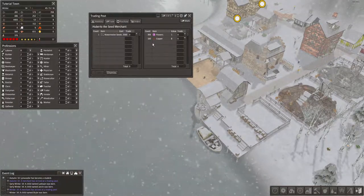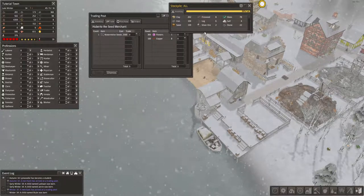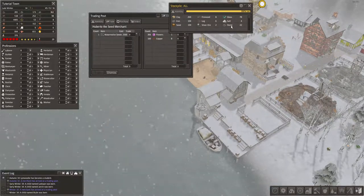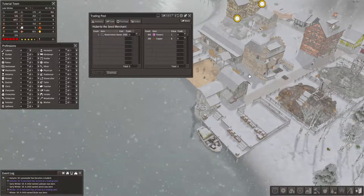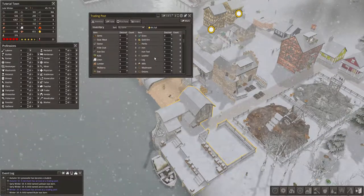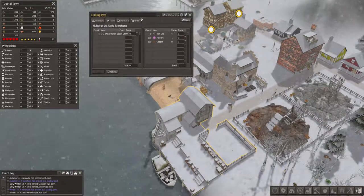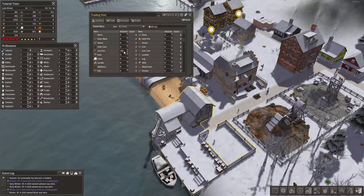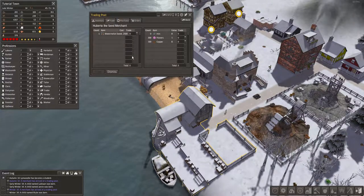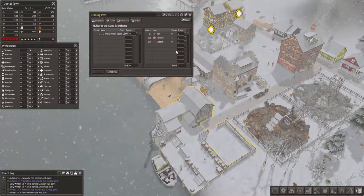I need to figure out what we might have in excess. Nearby we've got some glass, some clay, and over 300 iron — something like that could be useful to offer up in trade. I accidentally said iron ore — I don't want to move iron ore, I want to move actual refined iron because it's worth eight.